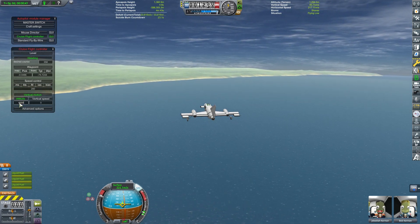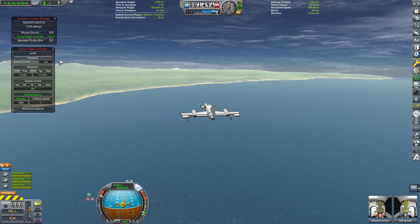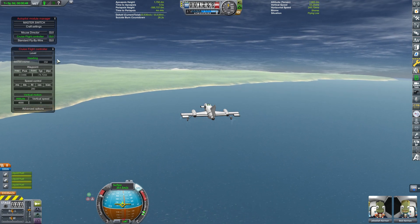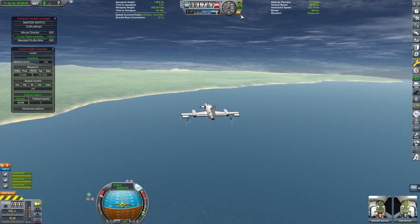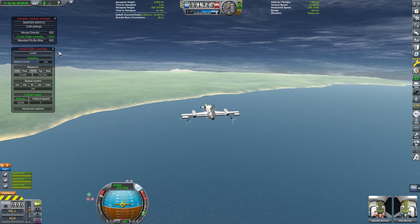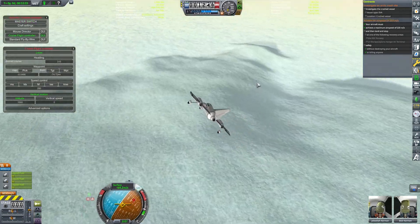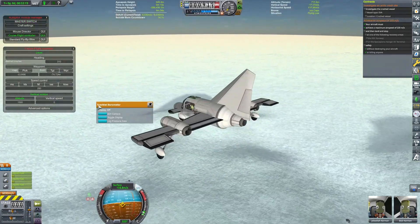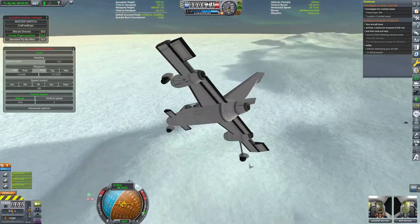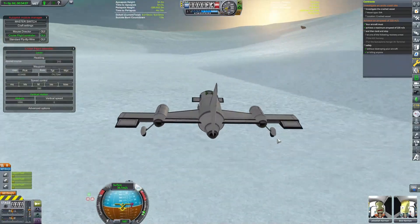The Juno engines are a great engine — they are not that fast, although they are better than the propellers. If you want to make a propeller airplane using the Breaking Ground parts, they do not respond well to time warp at all, so I do kind of prefer the Juno engines for this. We've cut all that out and we are getting close. We can take crew reports, and I've got some science instruments on this so I took advantage of that. We're going to land as close to this thing as possible.